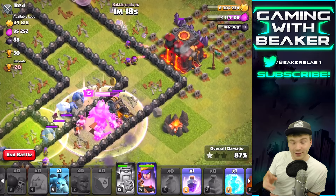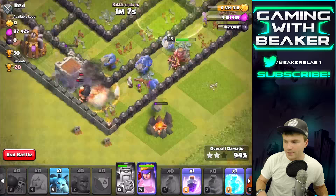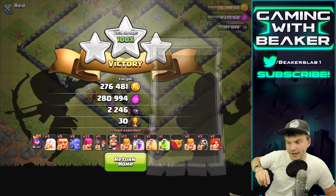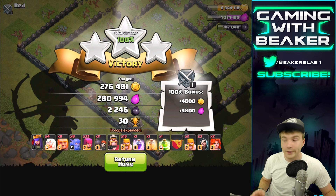Getting another Inferno — I like that because of the achievement where you have to destroy a ton of Infernos. Every one helps, especially if it's a dead base and it's easy to take out. That guy had a bomb — looks like a dead base but he had a bomb. A couple of his X-Bows were loaded too but his Infernos weren't. Anyway — red, good game. We got a ton of loot, the bonus was 4,800, and we got a little more than half a million plus some good Dark Elixir.